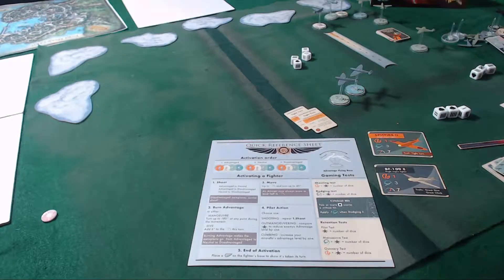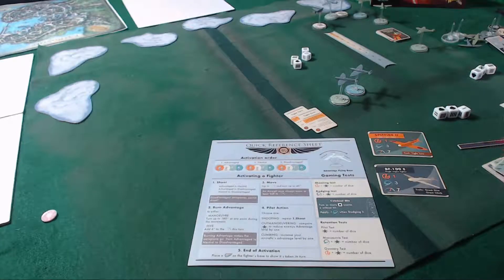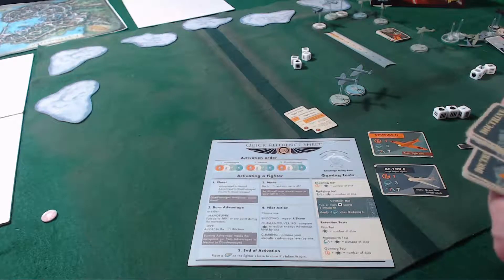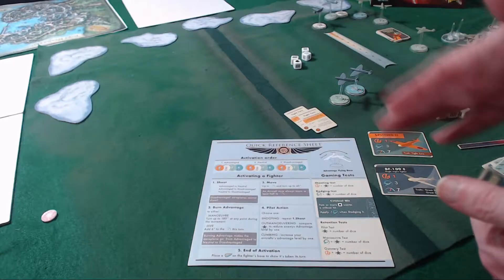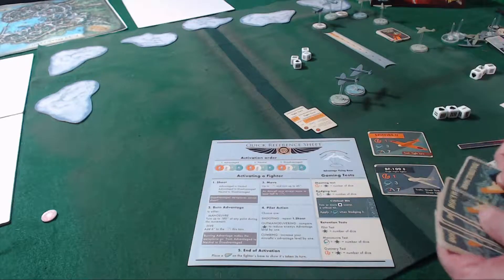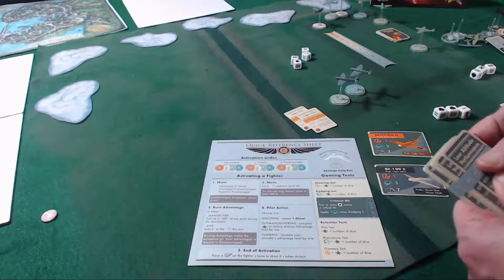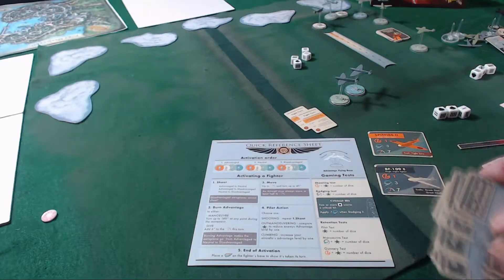The next thing is theater and doctrine cards. You have theater cards and you have doctrine cards. These are normally chosen at random. Your team would add one doctrine card for every six planes on your side — so one through six would get one doctrine, seven to twelve would get two doctrines, and so on. You would just randomly choose a doctrine card. If the players agree, they can look at them and choose which ones they would like to put in their deck.